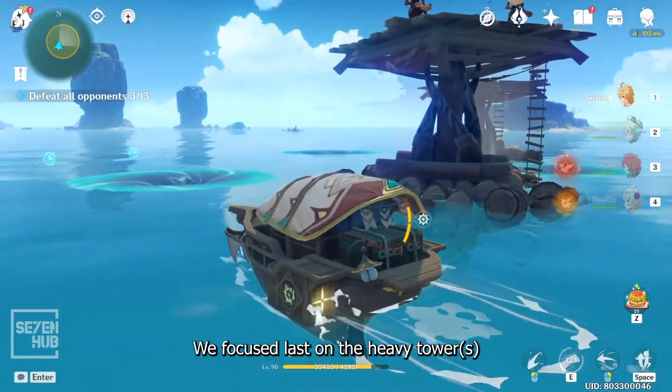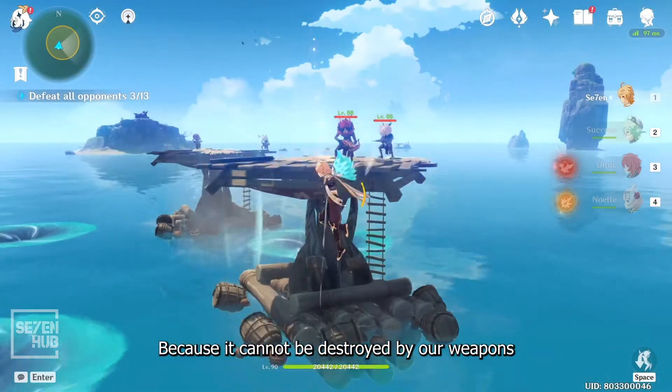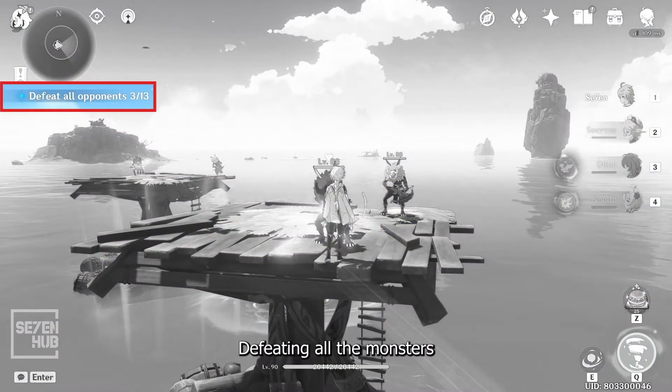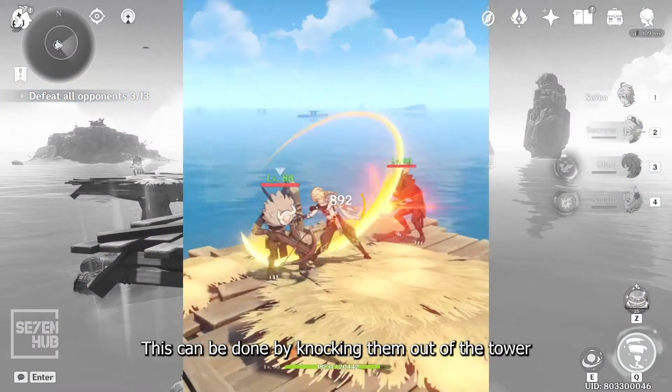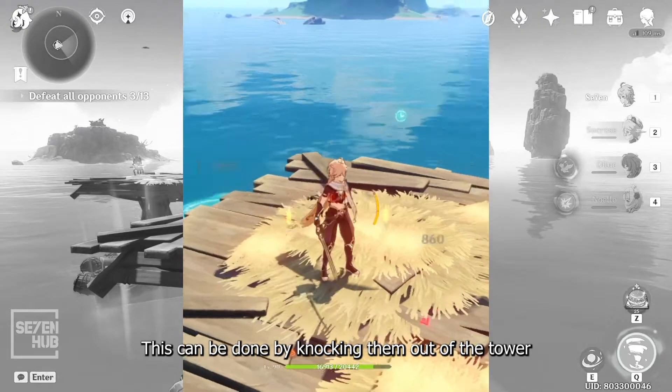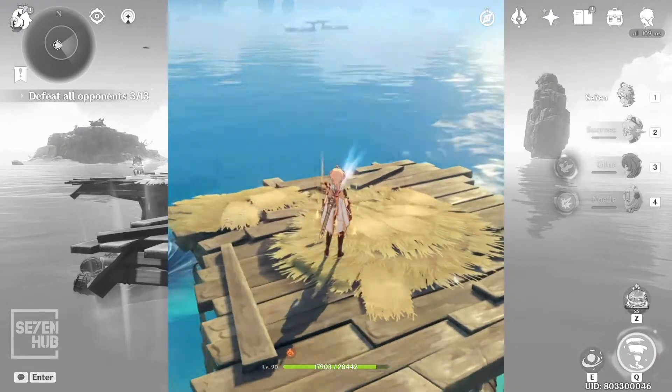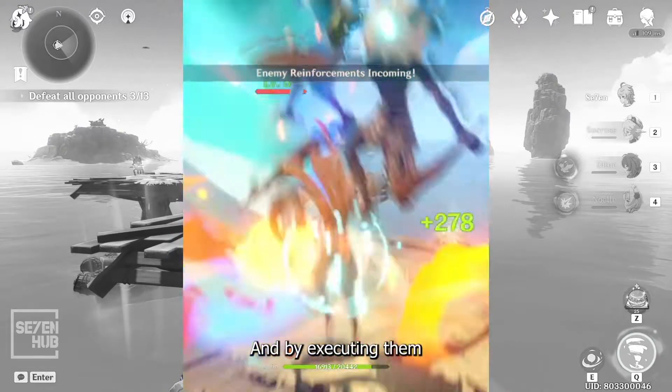We focus last on the heavy tower because it cannot be destroyed by our weapon. Defeating all the monsters on the towers completes the challenge. This can be done by knocking them out of the tower using an elemental skill or burst, or by executing them.